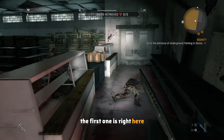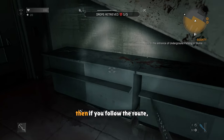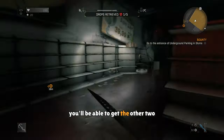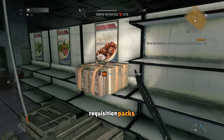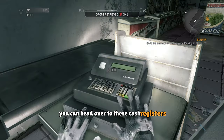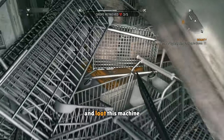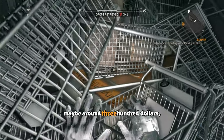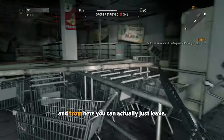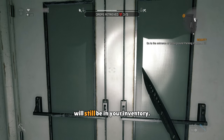The first one is right here along with a lockpick, and if you turn, you'll find two extra lockpicks. Then if you follow the route, you'll be able to get the other two requisition packs. When getting the third one, you can head over to these cash registers that'll have some money in them. You can then head over here and loot this machine that can have maybe around $300. And from here, you can actually just leave the store, and these requisition packs will still be in your inventory.